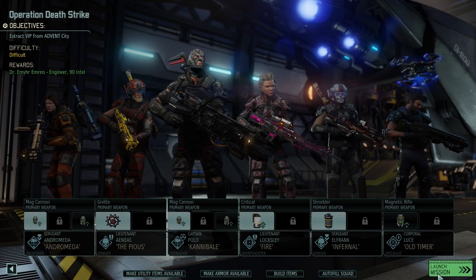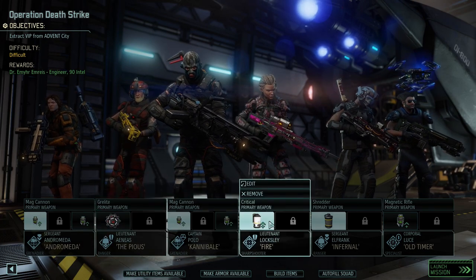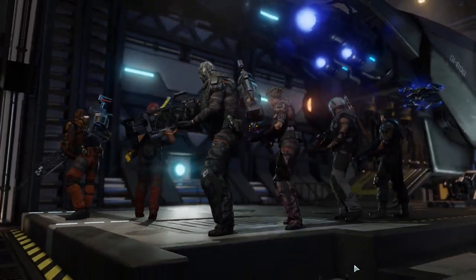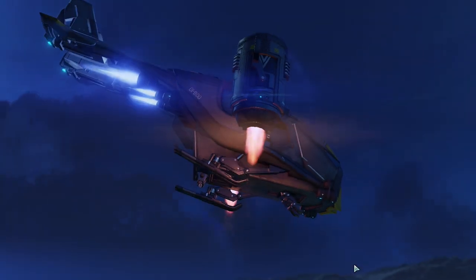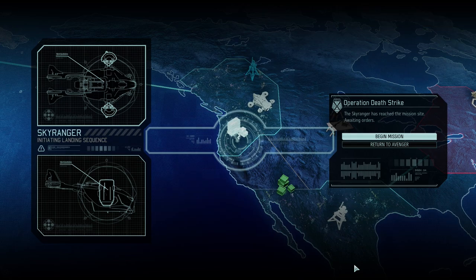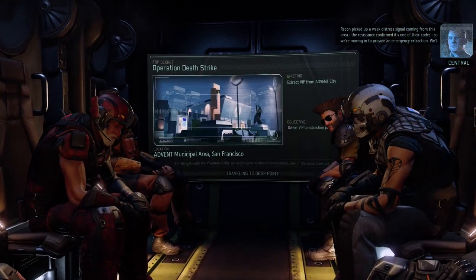Difficult mission. We're gonna bring out some of our stronger guys. We've got a Mimic Beacon, a Smoke Grenade, and a Flash Bang, so I think we've got a lot of options that could help us. And then we're still making our way towards the Black Sight. Recon picked up a weak distress signal coming from this area.